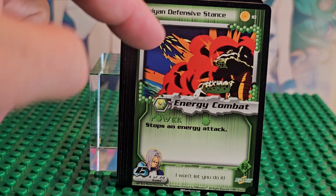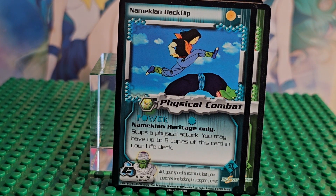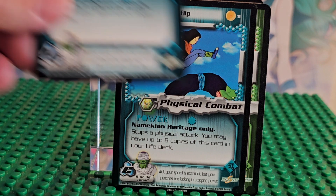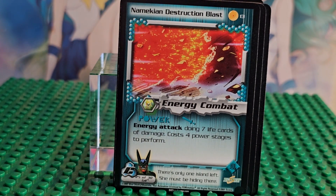Then we have Saiyan Defense Stance — this is a Trunks card, so there must be Trunks pushing down on Imperfect Cell. And there is Android 17 — he's one of the androids — and he's fighting Cell. Here's card number 13, just a big blast.